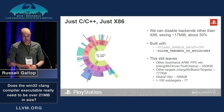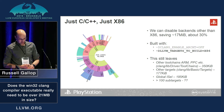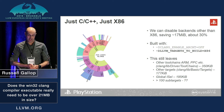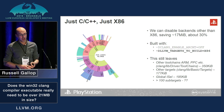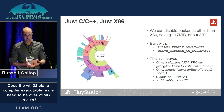Disabling backends other than x86 reduces the binary size by about 17 megabytes — a good decrease, as you'd expect. This still leaves some support for other targets in Clang toolchains. We still have GlobalISel, which I believe doesn't support x86 yet. And we still have support for well over 100 sub-targets when we only need one.